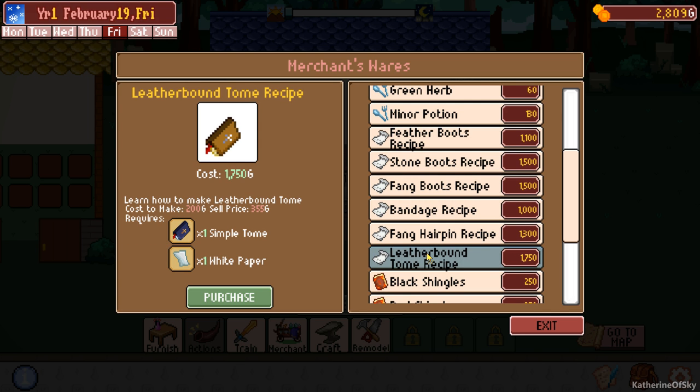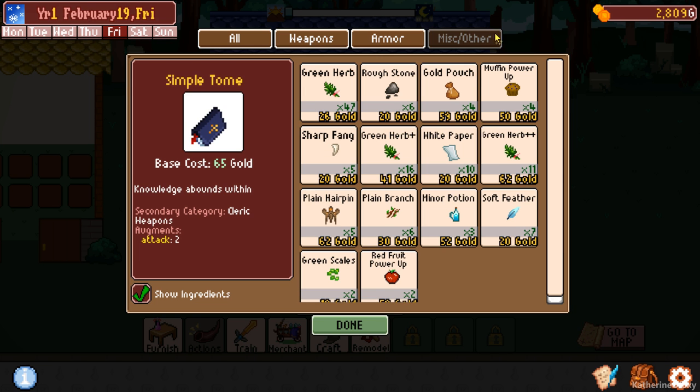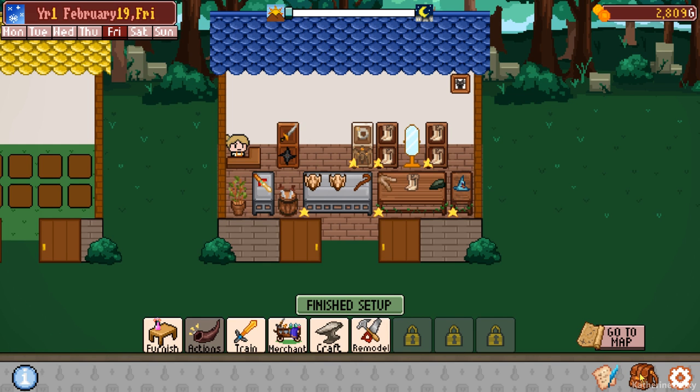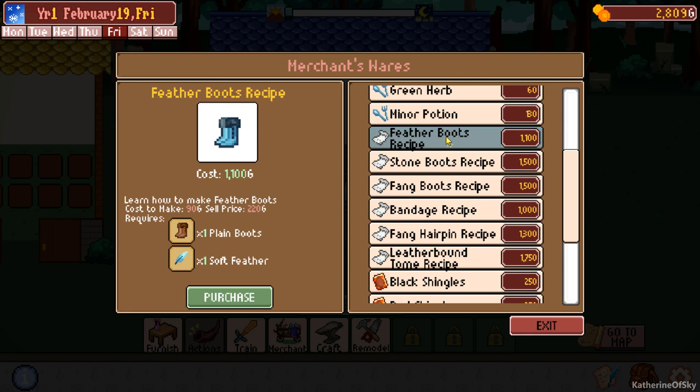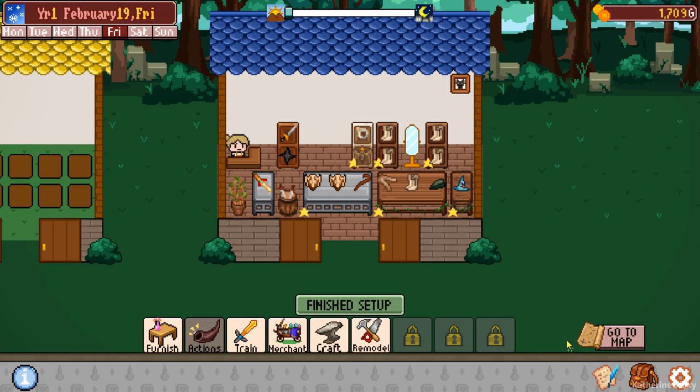Leather bound tome - this is tempting because it uses paper and do we have a lot of paper? How much do we have? Ten paper. So maybe not as tempting as I thought. We do have the feather - we've got seven feathers. Merchant feather boots - need one of those. Oh, and it's cheap! I'm gonna buy this. Yes. And we're gonna make feather boots.